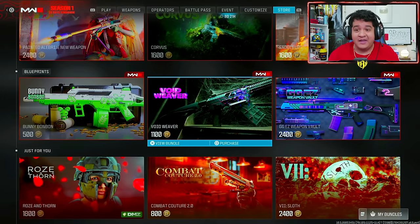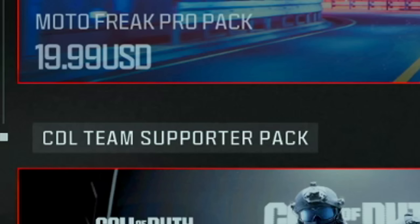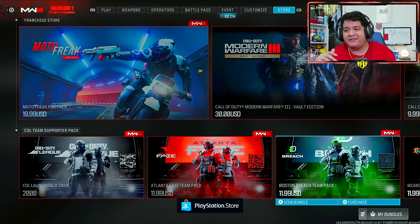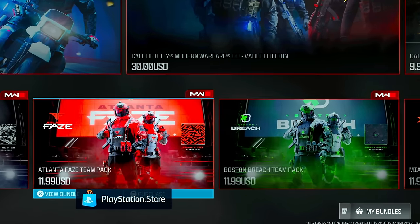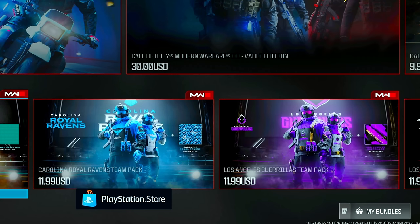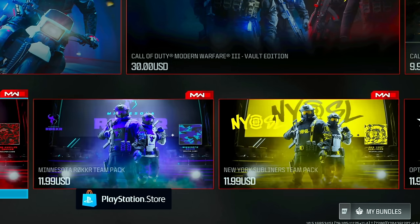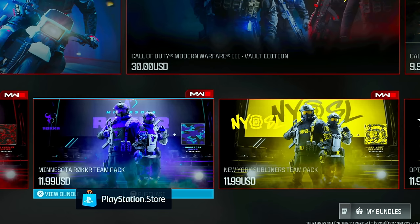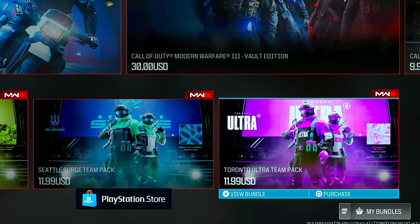In order to find them you have to go all the way to the bottom of the Call of Duty store. As you can see we now have CDL Team Supporter Packs for the year of 2024. These are the team packs for Atlanta FaZe, Boston Breach, Miami Heretics, Carolina Royal Ravens, LA Gorillas, LA Thieves, Minnesota Rocker, New York Subliners, Optic Texas, Seattle Surge, and Toronto Ultra.